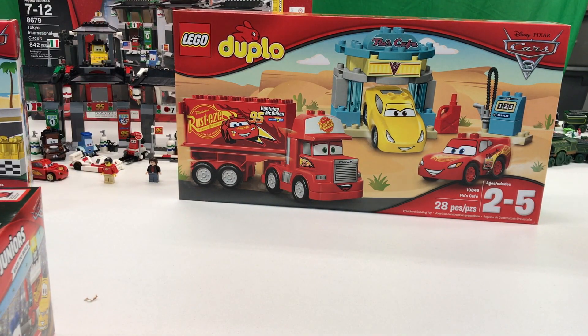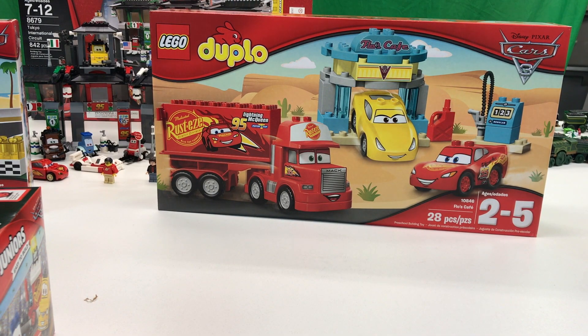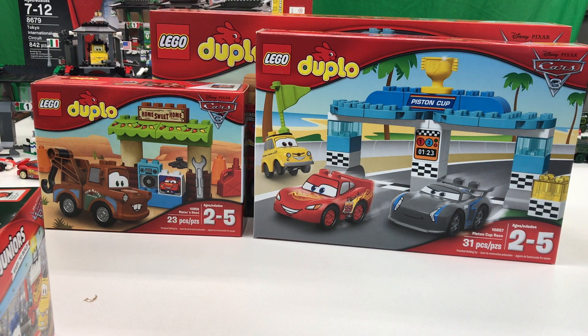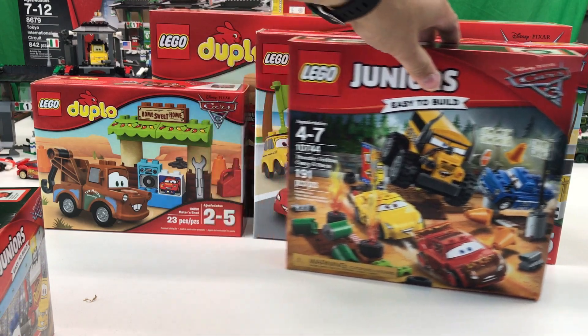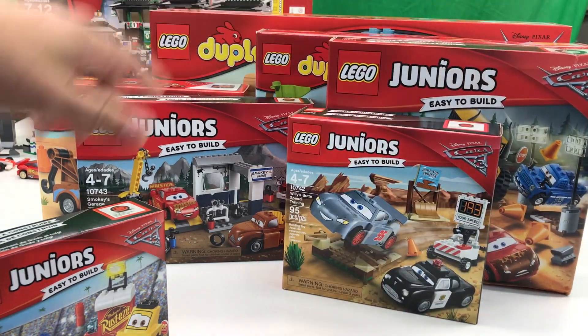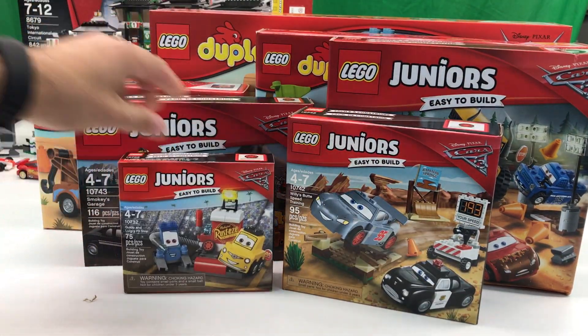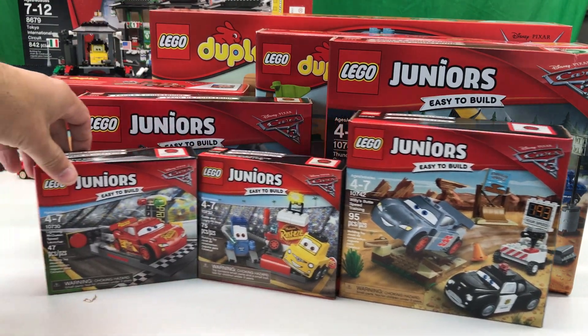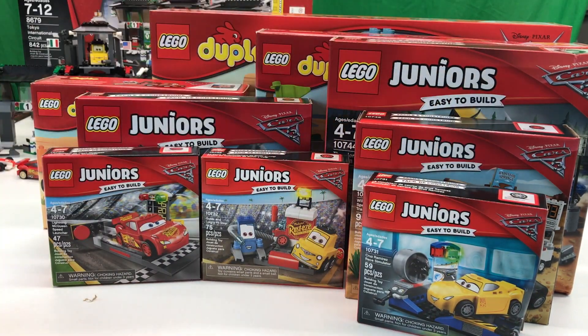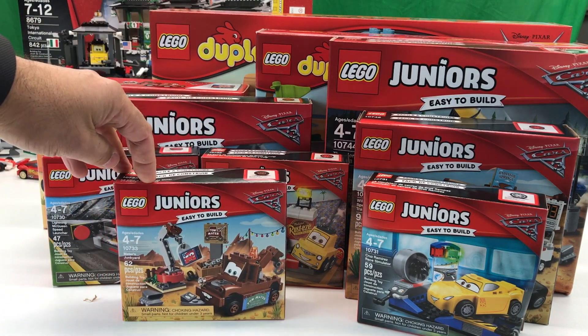So this should be every set from the Disney Cars 3 series. I want you to tell me which one you think is your favorite. This should be all 10 — if there's another one, please let me know. We've got Flo's Cafe, Piston Cup Race, and Mater's Shed — those are the three Duplo sets. I think I'm going to build Thunder Hollow Crazy 8 Race first, then Smokey's Garage, Wiley Butts Speed Training, Guido and Luigi's Pit Stop, Lightning McQueen Speed Launcher, Cruz Ramirez Race Simulator, and Mater's Junkyard.